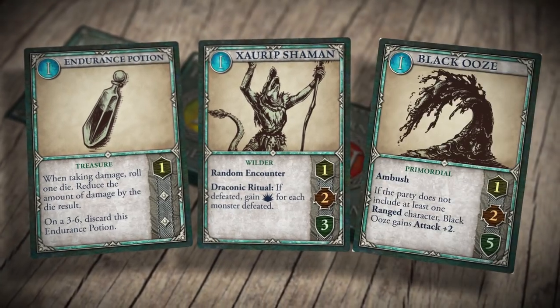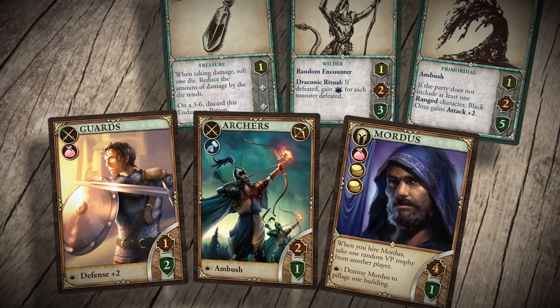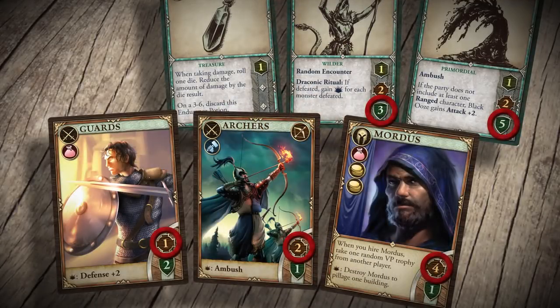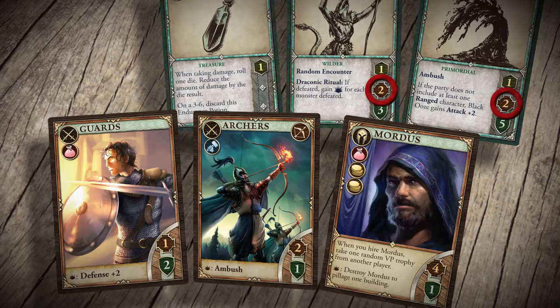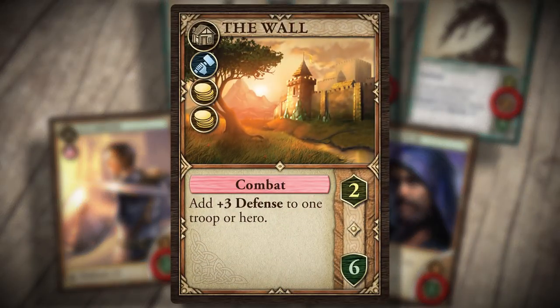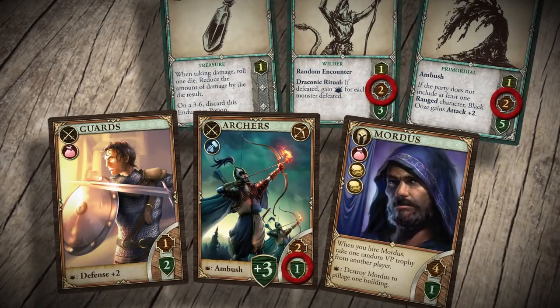Your party must now fight all revealed monsters by comparing attack and defense values. Total the party's attack value and assign it between the monsters however you like. To kill a monster, you need to assign an amount of attack equal to the monster's defense. In this example, your party has a total attack of seven, which is not enough to defeat both of the monsters. But let's say you also control a blacksmith, which you may use once per turn to add one attack, giving you the eight needed to be victorious. The monsters however don't give up without a fight. You must suffer losses based on their total attack value, in this case four. This means your entire party is going to get wiped out. Luckily you also have a wall, which can be used to add three to the defense of the archers, meaning that they are killed but no more damage remains.